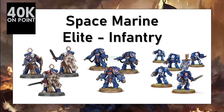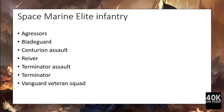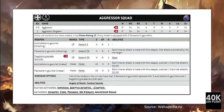Hi everyone, welcome to 40K On Point, the channel that quantifies Warhammer 40K. This video describes the Space Marine elite infantry portion using our predefined metrics. If you want to know more about the methodology used in this video, please follow the link in the description. The units analyzed are the Aggressors, Blade Guard, Centurion Assault Squad, Reavers, Terminator Assault Squad, Terminator Squad, and the Vanguard Veteran Squad.